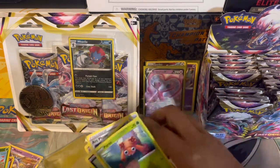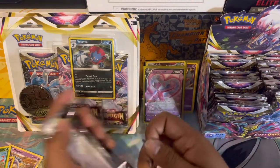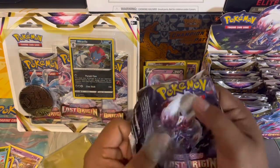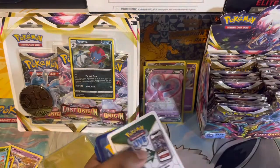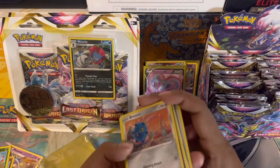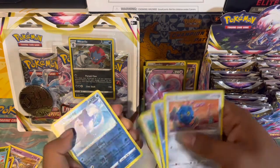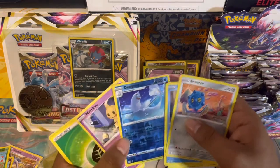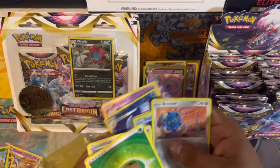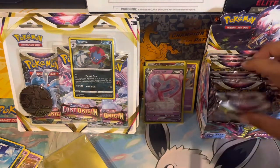Let's get into the next pack. We just boosted the box up a bit, hopefully get something better than a V card — at least a full art. No banger in this one: Snowbird, Jynx, Inkay, Squirtle, Dugong, reverse holographic Mimikyu non-holographic. Nice Mimikyu there.